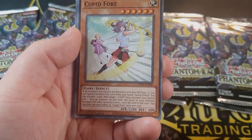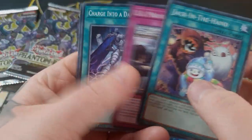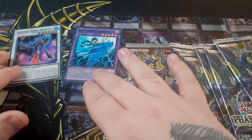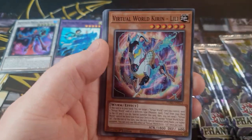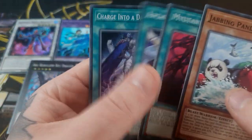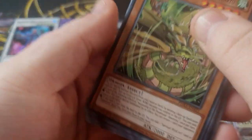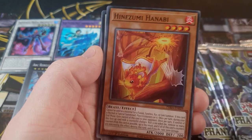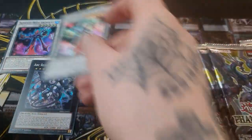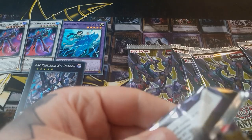We've got 20 packs between us so we should hopefully pull something good. At least one secret — we should see a few secrets. There's an ultra: Duel Avatar Fate. No, that is only a super. Both supers. I think this pack feels okay — we get a nice ultra. Oh, we got Ark Rebellion XYZ Dragon! That is the first secret that we've pulled. That's not a bad secret. It's quite good in PK, I believe. Only 4 packs in and we have a secret. Not too bad.